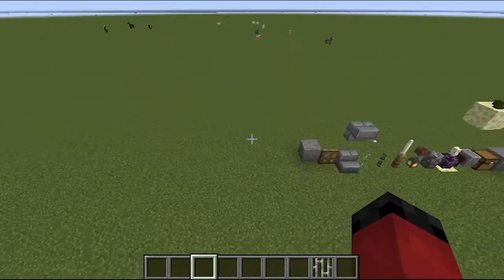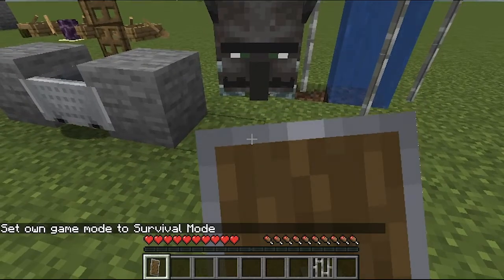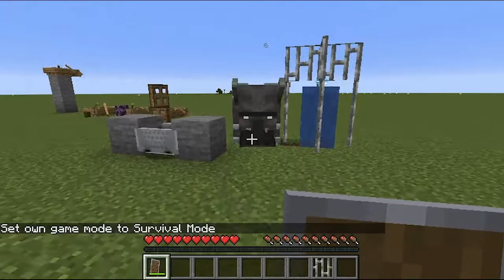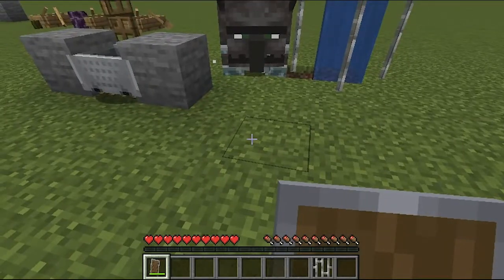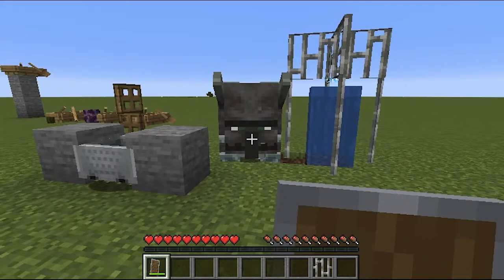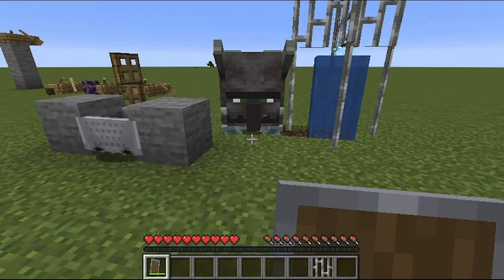So, how do they work? Basically, when a Ravager hits a shield, there's a 50% chance it'll go into this little stun animation — it shakes its head back and forth with little potion effects, and then it roars. And when a Ravager lets out a roar, you get launched backward. The closer you are, the more you get launched back.